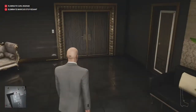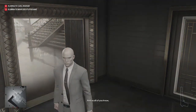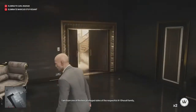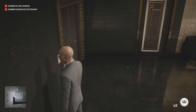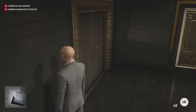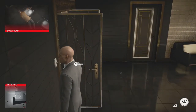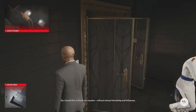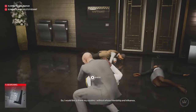Let's just open the door and throw a coin to like here or something. So that guy is going to come in. Yeah, he's coming in.